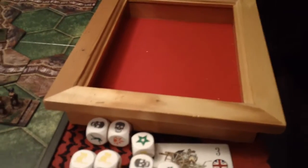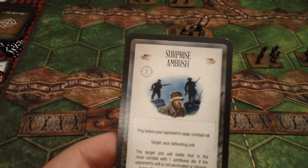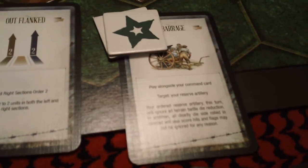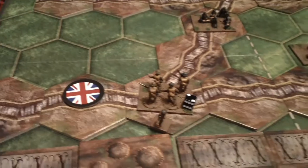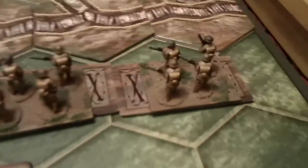The German commander elects to take a combat card which is surprise ambush. The British this turn will play outflanked, and in unison with that they'll play the combat card box barrage, for two each. Two units on the left and right flank: the first will be this one, the second on this flank will be artillery. The first on this flank will be this one, and the second will be this unit here.